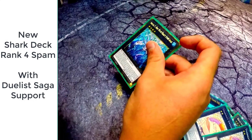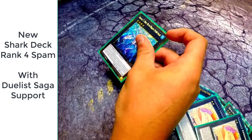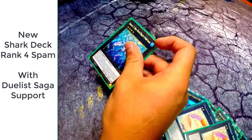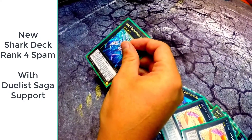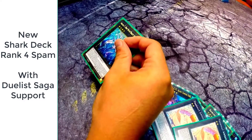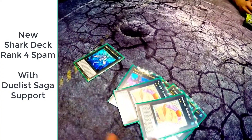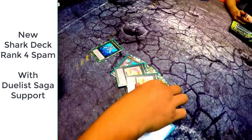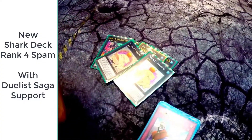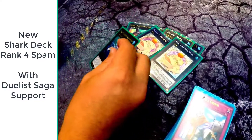All monsters your opponent controls lose 1000 attack until the end of this turn. When this card destroys a monster by battle and sends it to the graveyard you can special summon one water monster from your graveyard. That's the effect of Number 37 Hope Woven Dragon Spider Shark — you can only use that effect once per turn. So basically you can bring back any water monster. You can bring back a Toad? No — because it wasn't properly summoned so you can't bring it back. But you can bring back Bahamut.